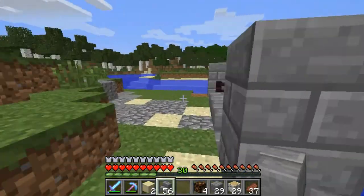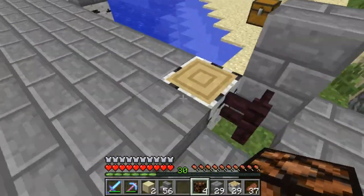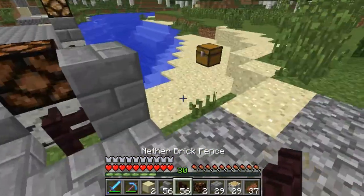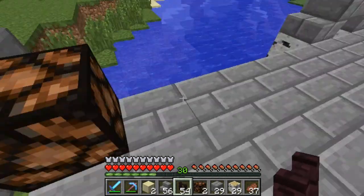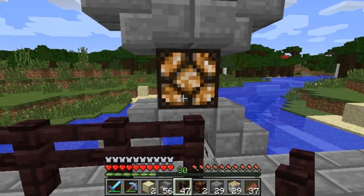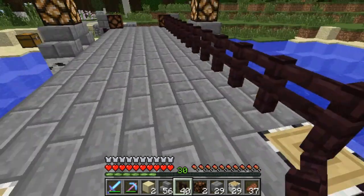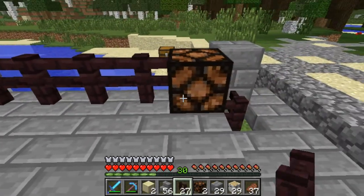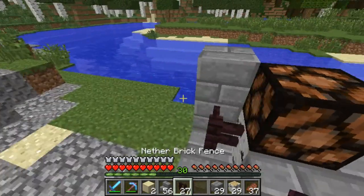Next we're going to do fences. We need the nether fence on all four corners to make it look pretty. Maybe when we have more extras we'll keep going down - not sure how that lines up so we'll just keep going. We'll put these last two in like that and on the sides.